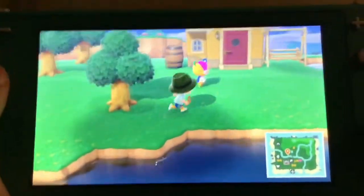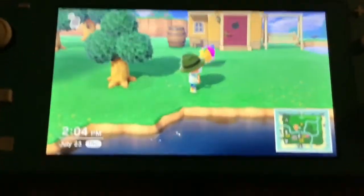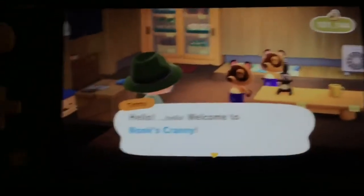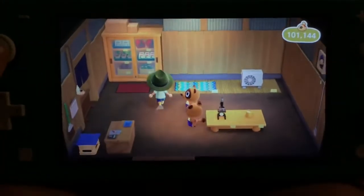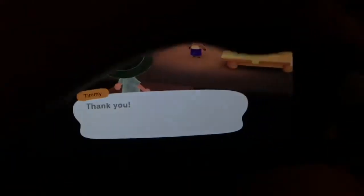Let's go look at the other stuff — the other places I haven't gone to yet, like Able Sisters. First let's go into Nook's Cranny and see what they have. Oh my god, it's blurry. Okay, I'm using this on a phone so it might not have the best quality. I already have a lot of bells. There's not really much, so let's just go see what's in Able Sisters now.